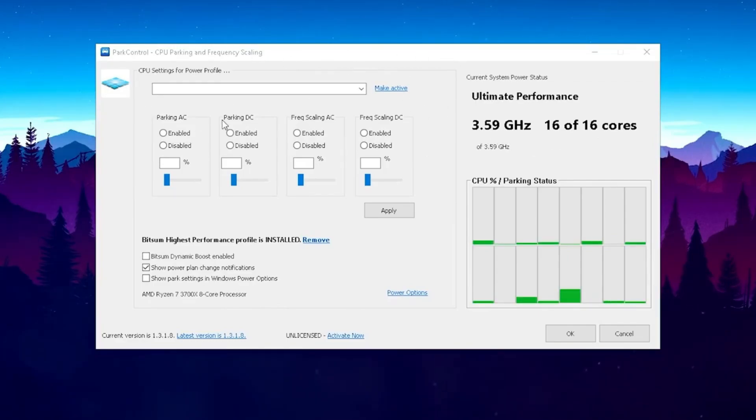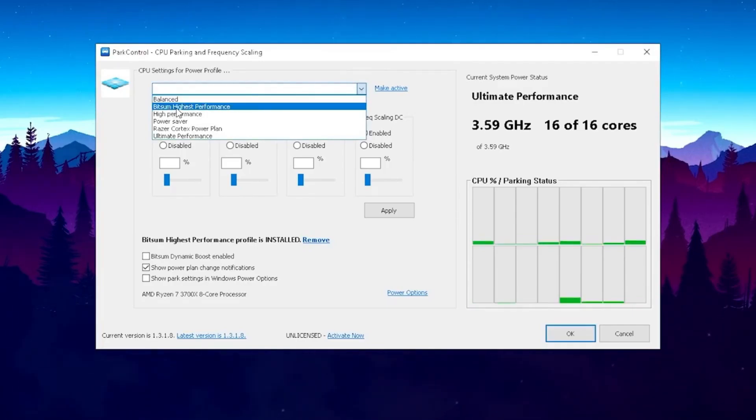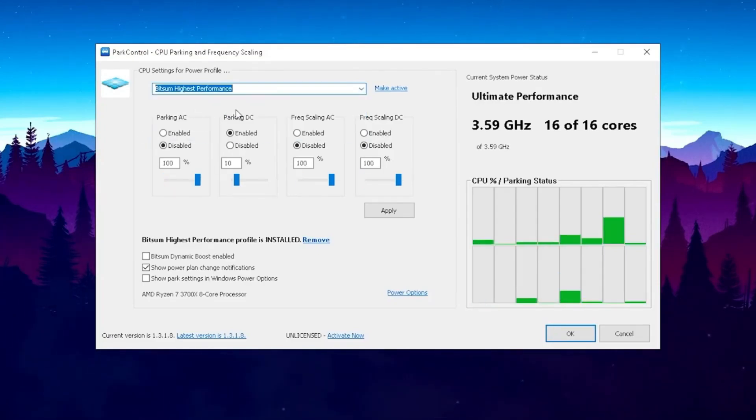Now here on the top is where the magic happens. Here we get the CPU settings for power profile, and we're simply going to click on this drop-down menu and go to Bitsum Highest Performance. This is the best mode — you can use whatever you want, but the Bitsum Highest Performance gives you the maximum amount of FPS. As you can see, everything got already changed here automatically and we don't need to apply anything ourselves.